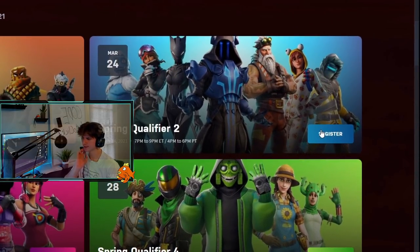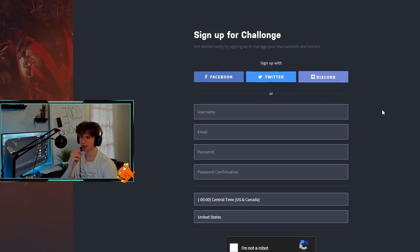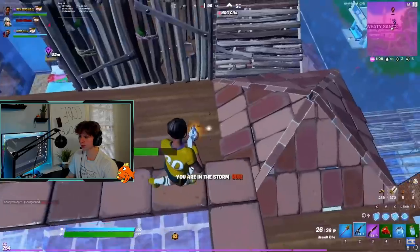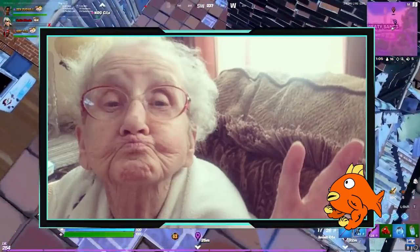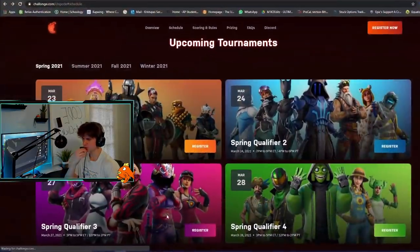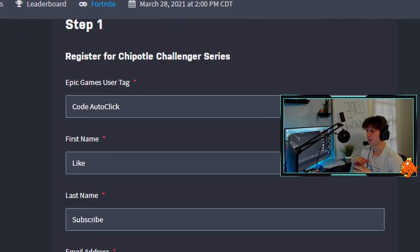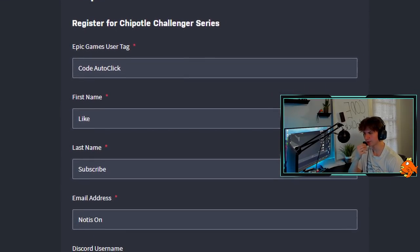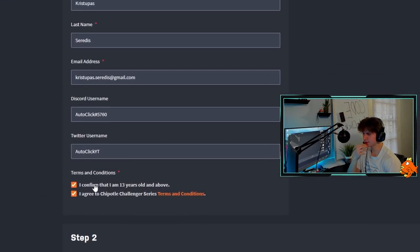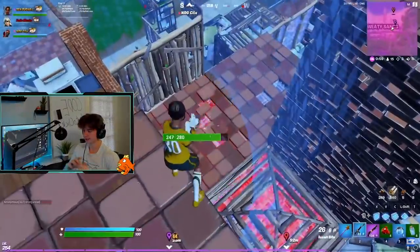Here's how you register: click register for one of these tournaments — you can register for every single one of them. If you don't have an account just sign up. Once you've logged in, click on Register, go to Registration, and put in all your information — your Epic Games username, your name, your email. You don't have to put your Discord or Twitter but I did. Then click the two checkboxes.